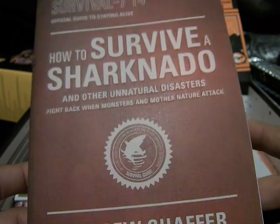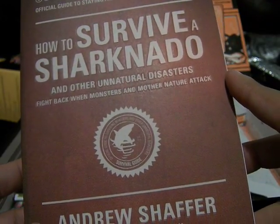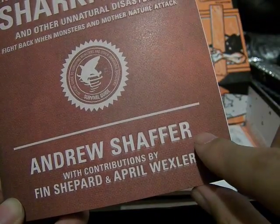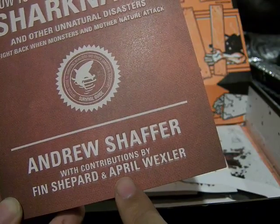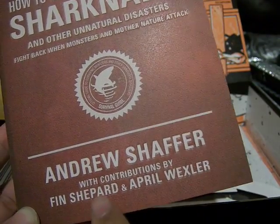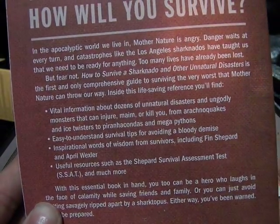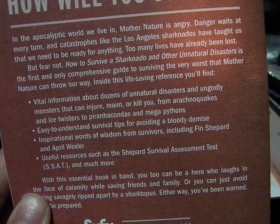How to Survive a Sharknado and Other Unnatural Disasters — fight back when monsters and mother nature attack, by Andrew Schaefer, with contributions by Finn Shepard and April Wexler. Those two names are the names of the characters in the Sharknado movies — right now there are two of them out. In the apocalyptic world we live in, mother nature is angry and danger awaits at every turn.